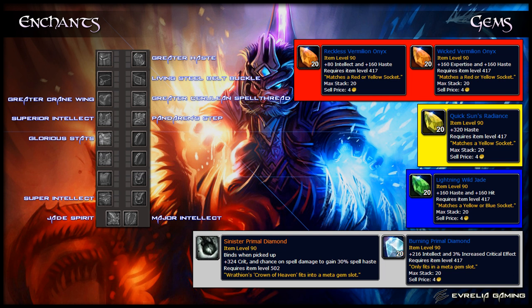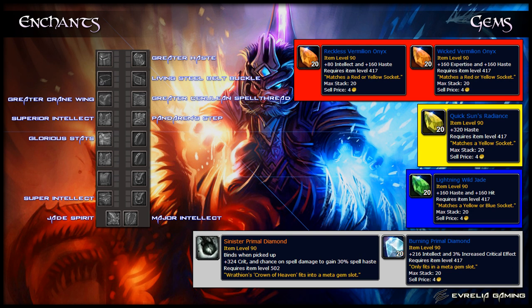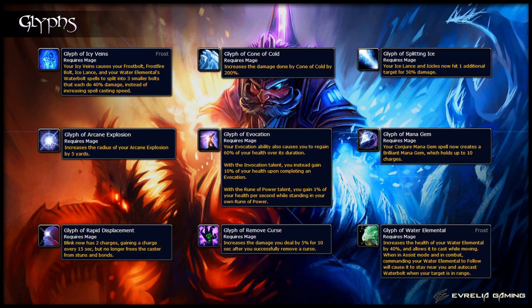As a result, here are the gems and enchants you should be using. In red slots, the best gem to use is the Wicked Vermilion Onyx since expertise directly contributes towards spell hit, allowing you to reforge out of hit on your gear into more Haste elsewhere. Once you get over the hit cap and can't reforge any lower, start using the Intellect/Haste gems here instead. For glyphs, the three glyphs shown on screen now are the ones you'll be using most often. Glyph of Icy Veins changes the spell to a damage increase rather than a haste increase — this is mandatory at high levels of gear since extreme amounts of haste will push your cast times below the global cooldown minimum. Glyph of Cone of Cold directly increases the damage it does and is mandatory for any situation where you'll be using it. Glyph of Splitting Ice causes your Ice Lance and Icicles to hit an extra target for 50% damage — it does nothing for single target, but is extremely strong for fights with multiple targets. For a full description of the other glyphs, check out the written guide.